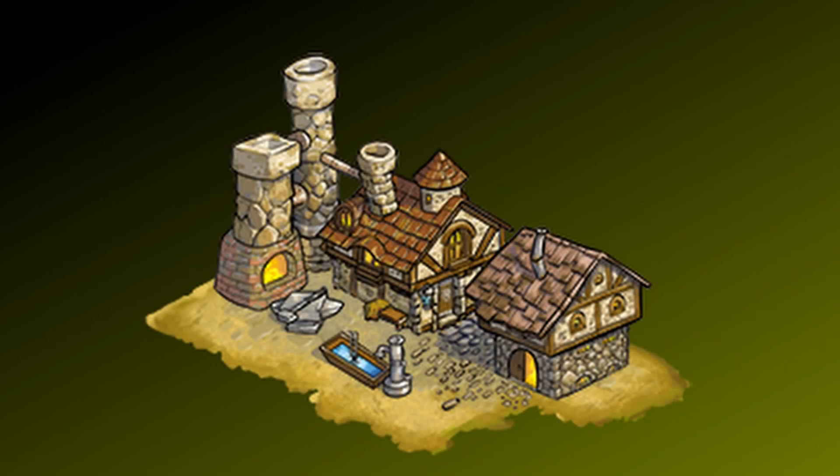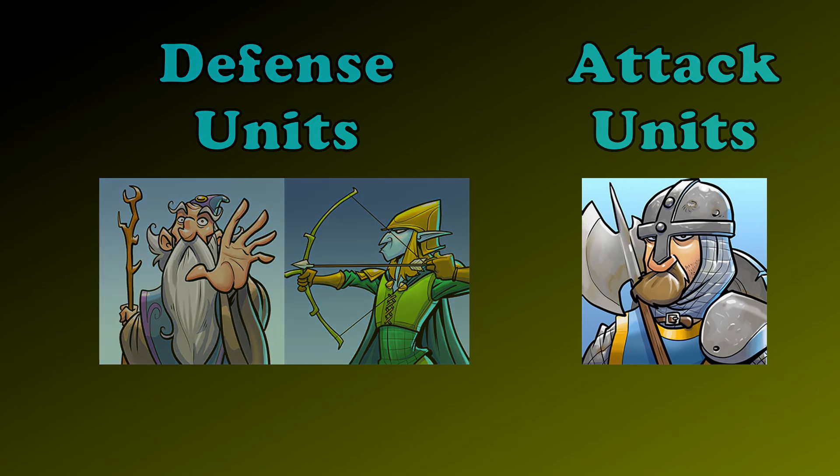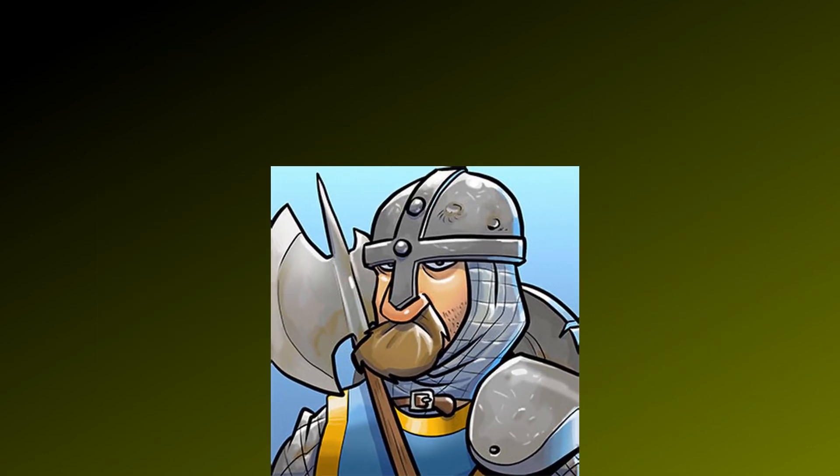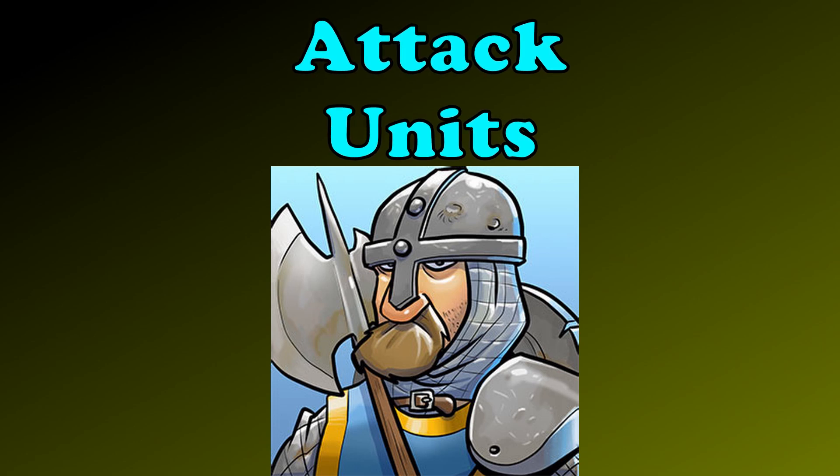You need to build the wall, the mages tower, and archery guild to be able to build the smithy. With this building, you can upgrade the three different types of units, but for the beginning only the warriors are important, as those aid you in raiding enemy fortresses. It is recommended to improve the level of your units only when you see that you cannot conquer fortresses with a single unit anymore.